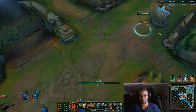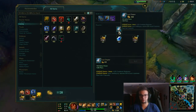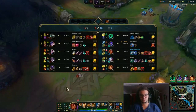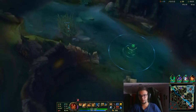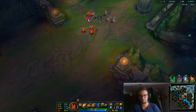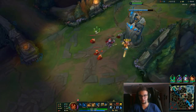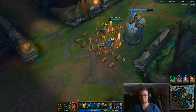We have a 4-0 Kha'Zix, so I'm going back now. I'm getting Lost Chapter and boots, and also another vision ward instead of maybe an armor item, because I know this ward will eventually be cleaned and I'd rather have that bush warded than some extra defense. Yasuo is going exactly there as predicted. He actually missed the blade because of that.